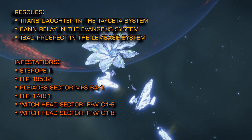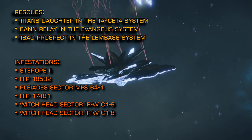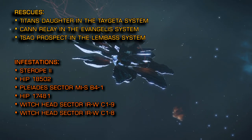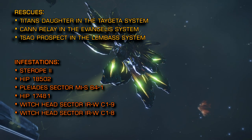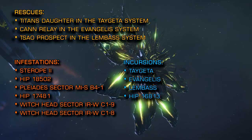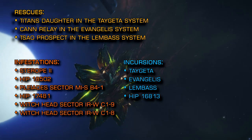We'll obviously update on that situation as soon as we have news. For the more hardcore combat zone encounters, the following systems are under Thargoid incursion right now and will have combat zones that feature scouts as well as the larger interceptor class vessels: Taigeta, Evangelis, Lembas, and HIP 16813.